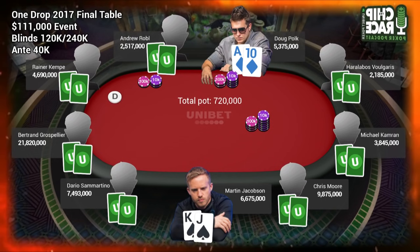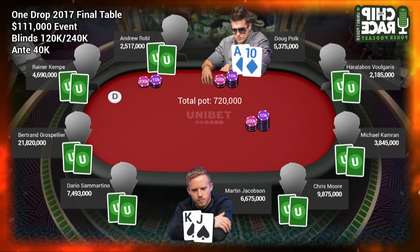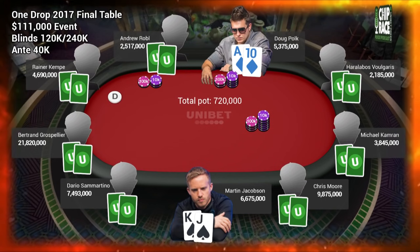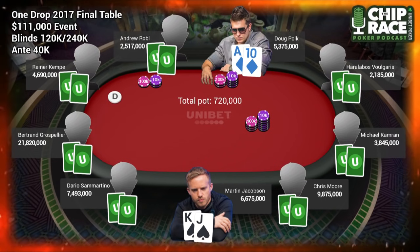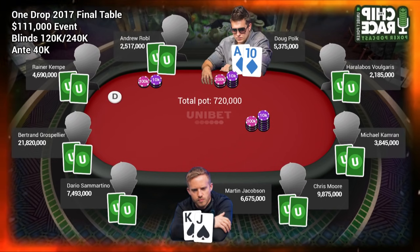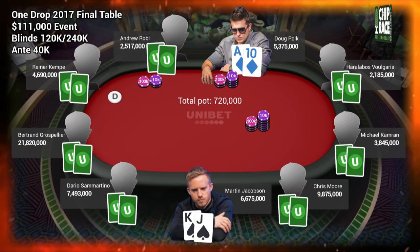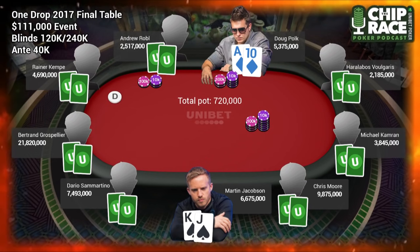The second adjustment is we should size up slightly. We don't want to size up too much, usually on final tables, particularly when we're opening a very wide range, but let's say our normal size on a final table was a min-raise — we might go slightly higher than a min-raise just so that the big blind isn't getting as good a price to call.